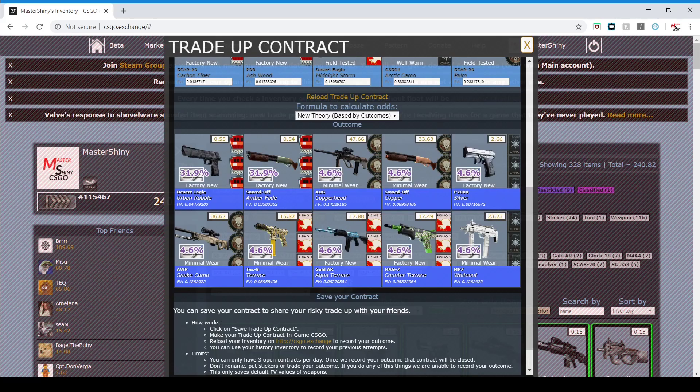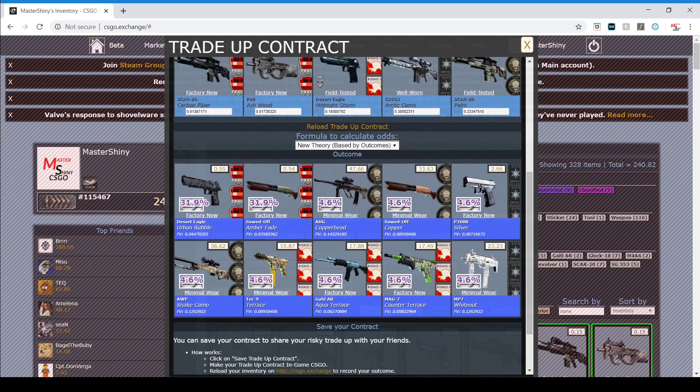We can either get something from the train skin — that's about a 64% chance — or we've got just around a 13-14% chance to get something from the Dust Collection, and that's going to be the most profitable. Otherwise, we can get something from the Rising Sun, which is also pretty decent — we should around double our money there. Finally, we have stuff from the Office Collection where we have a chance to do pretty well with the MP7 Whiteout, but if we get the P2000 Silver, that's pretty much a rip.